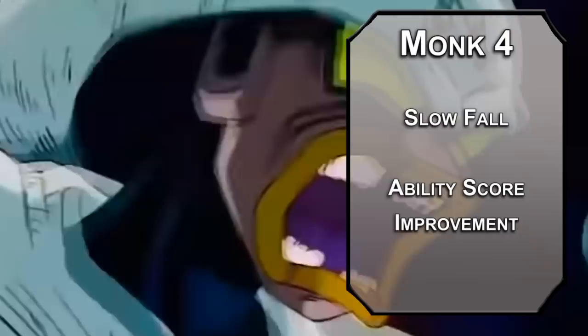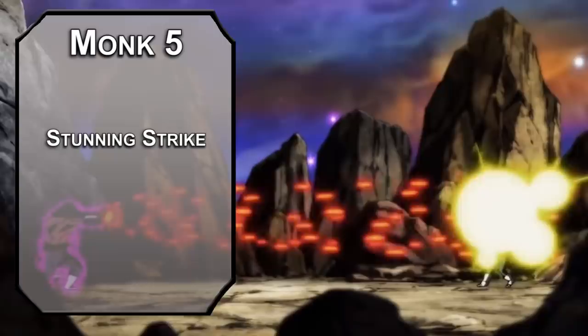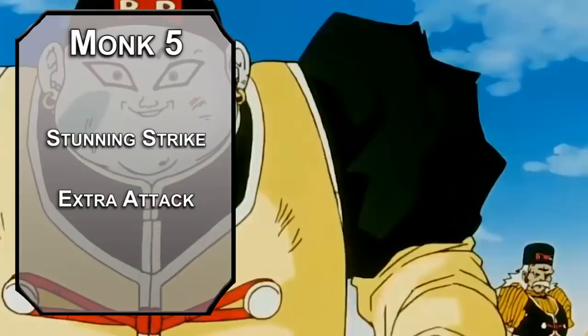Fifth level Monks get Stunning Strike, letting you force a Wisdom saving throw of 8 plus your proficiency bonus and Wisdom modifier on a creature you hit with a melee attack. Failing that, they're stunned until the end of your next turn, giving you advantage on all follow-up attacks. You also get Extra Attack, letting you attack twice with your action and twice again with Flurry of Blows. Your Monk die also bumps up to a d6.